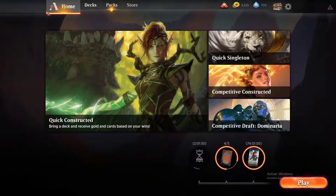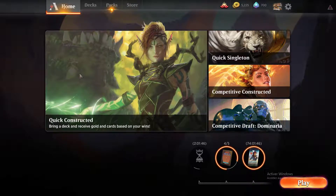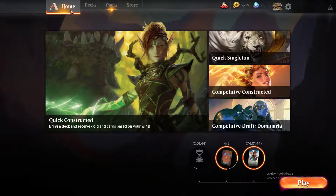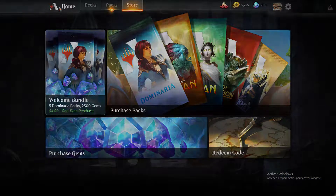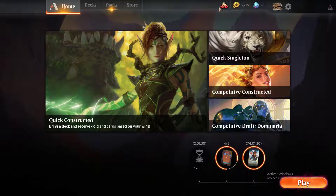It goes from Amonkhet to Dominaria, which is the last expansion. Now we'll discover together the interface of the game. We have several sections. You have the Home, Deck, Pack, and Store tabs. In this interface, you have several logos.